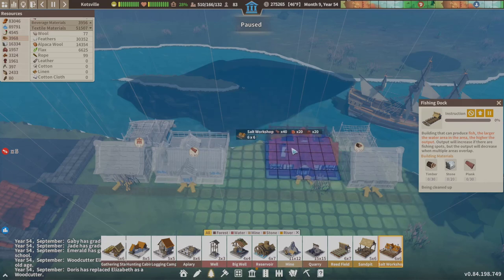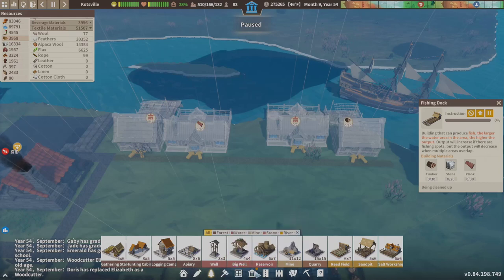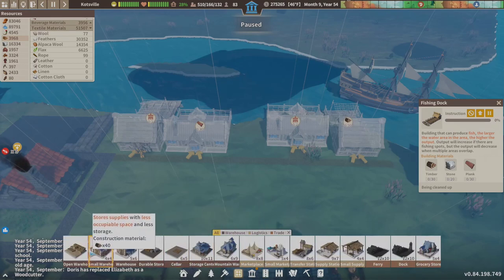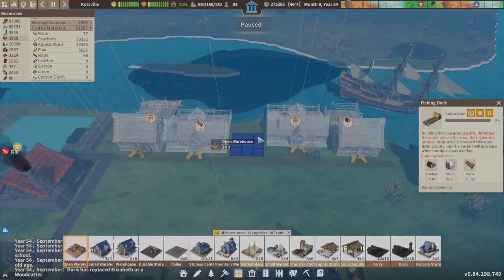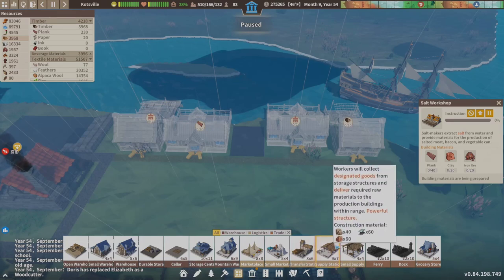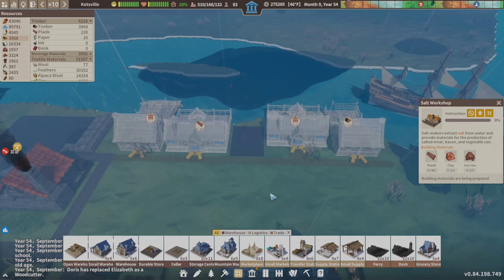I'll put a road here just for speed — I just want a small storage space because I expect it to get used very quickly. We have our salt. Do we have planks? Yes, so we're okay on planks. We have salt and then we want to go into the curing shop. Let's get this stuff being built.